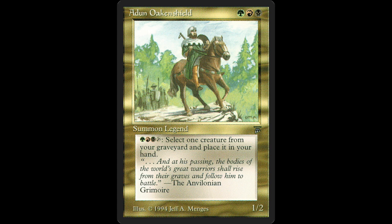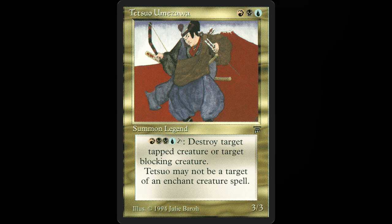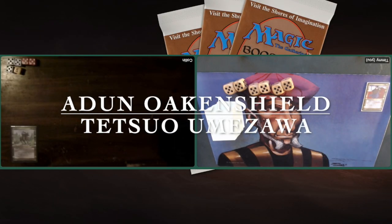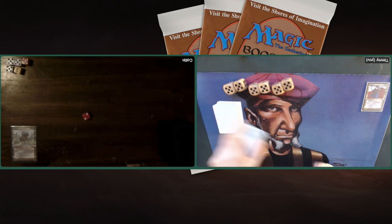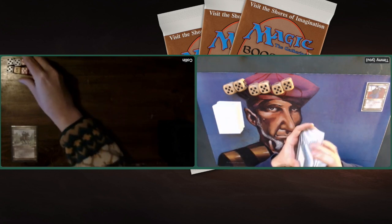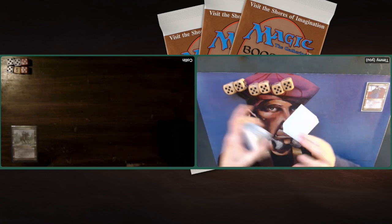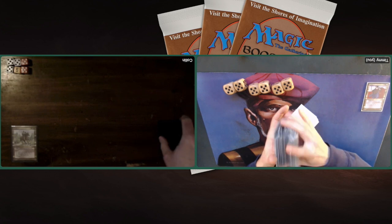My commander for this matchup is Tetsuo Umezawa — red, black, and blue. I'm really looking forward to using this beautiful card again. If you want to go straight to the action, check the description below. There you will find several timestamps; one reads MTG Games. Click on there and that will take you straight to the action. If you stick around, we're going to start with the deck techs, and I can tell you these decks are pretty cool.